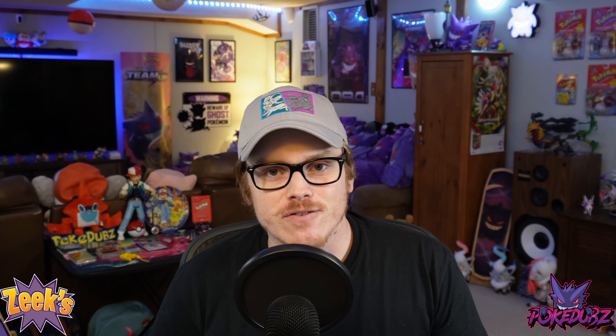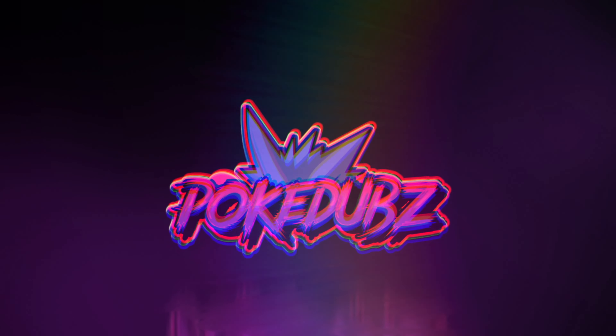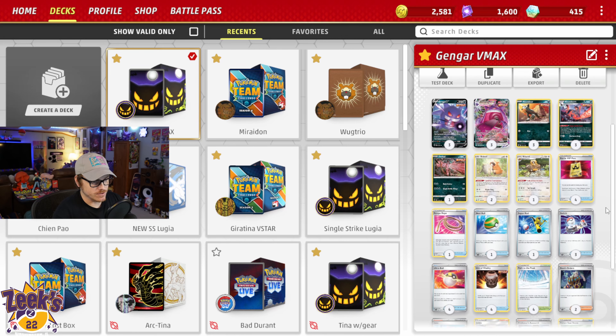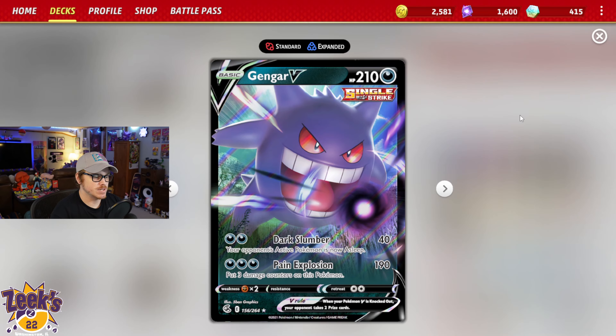So let's jump right over into the deck profile and see what we've got going on. Here we've got the ever so beautiful Gengar VMAX. This is a deck that did pretty okay last year when it was first featured in Fusion Strike. Obviously Mew VMAX being the main deck coming out of Fusion Strike, with a dark weakness, Gengar put up a little bit of a fight, but Mew VMAX just reigned too powerful for anything to really take it over.